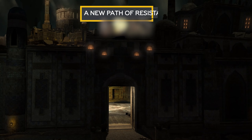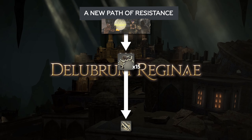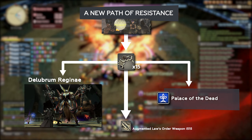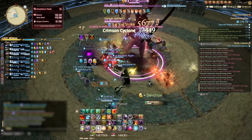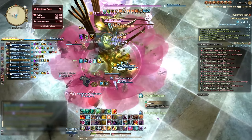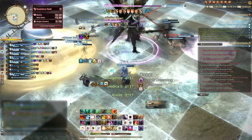Next up, A New Path of Resistance. This step asks for 15 Time-Worn Artifacts, obtained through clearing Delubrum Reginae or randomly from Palace of the Dead. The drop rates from Palace of the Dead are fairly low, but they get higher as you go deeper into the dungeon. At floor 150, you get a guaranteed drop for every 10 levels. This could be preferable if you have a group of friends already running Palace of the Dead. As for Delubrum Reginae, there are Party Finder groups that will organize for speed clears using buffs. As with every step, choose the method that sounds the most fun to you.